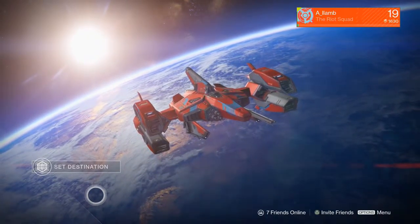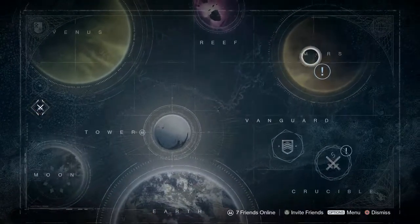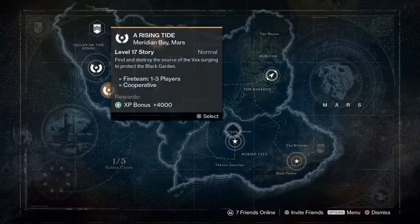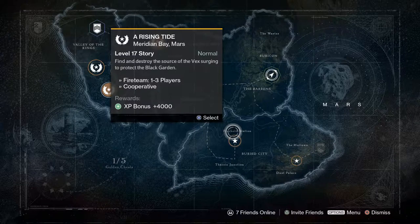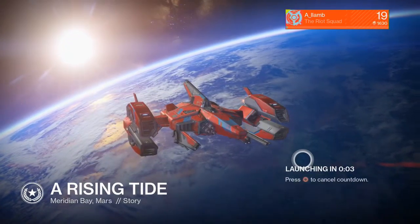What's going on guys, welcome back to another episode of my Destiny let's play series. We're going to play another mission on Mars - we're going to do Rising Tide, level 17 story. Finally destroy the source of the Vex surging to protect the Black Garden. Alright, let's do this.